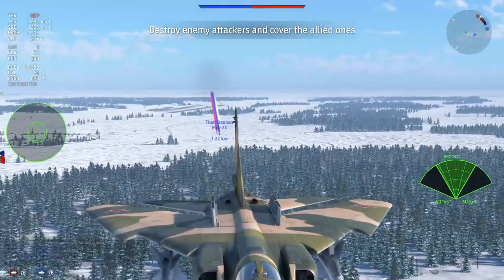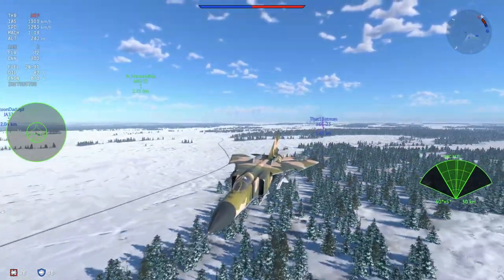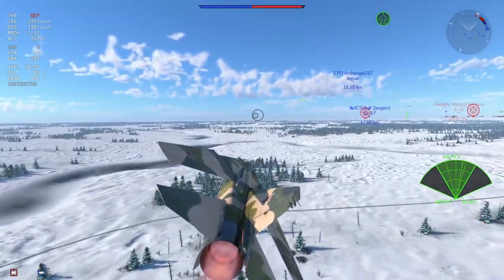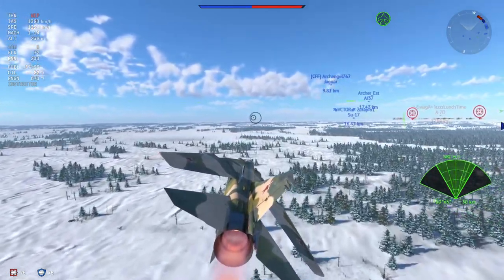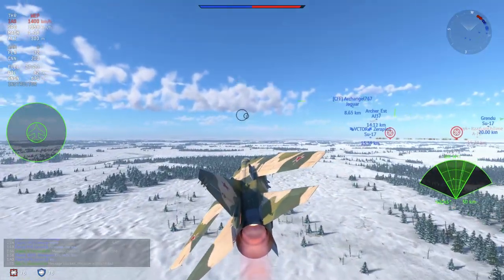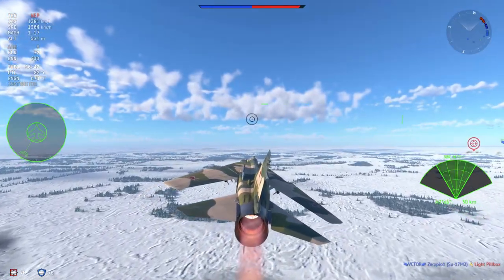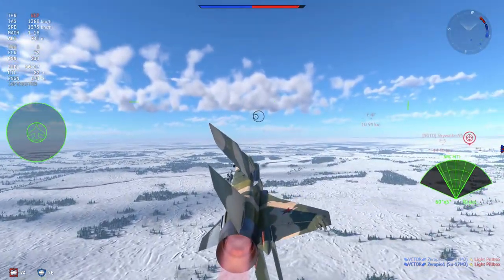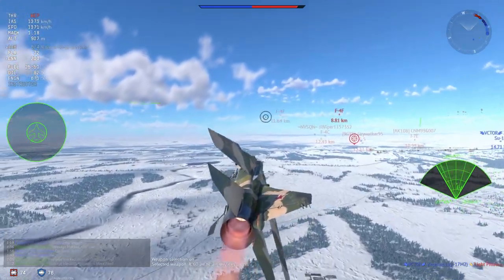The MiG-23M is all good and well with the R-60Ms and the R-23Rs, but if it's not able to defend itself from an AIM-9J then it's fairly limited. The MLD is just a whole new kettle of fish. I honestly don't know why we didn't get this thing the first time around with the EJ-Kai and the Viggen. This thing is a great amount of fun — no R-60Ms, but plenty of countermeasures, MTI radar, and R-24Rs. You are going to have a great time.